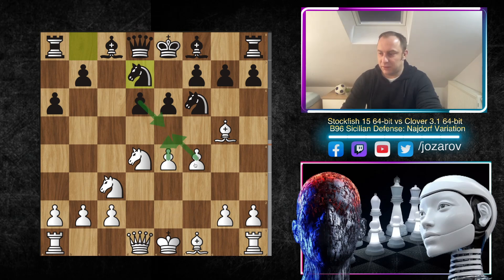We have f4, then knight from b to d7, protecting e5 because the threat was of course e5, d takes e5, f takes e5, and then the knight would be pinned. Here in the continuation we have queen to f3 by Stockfish, trying to prepare queenside castling.